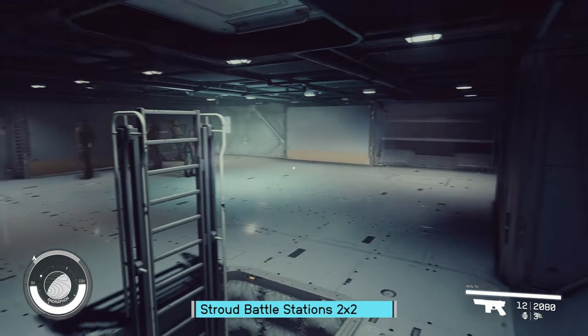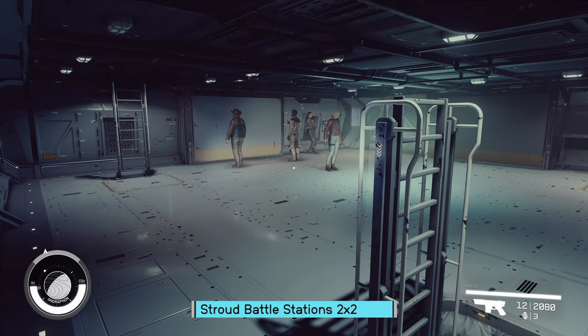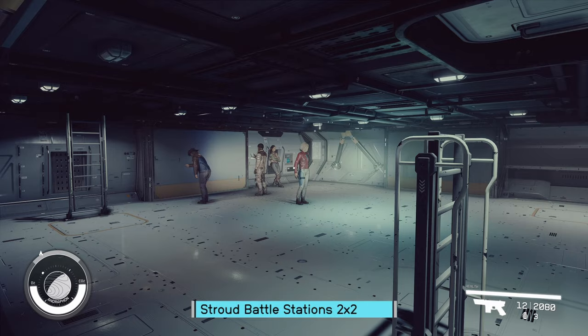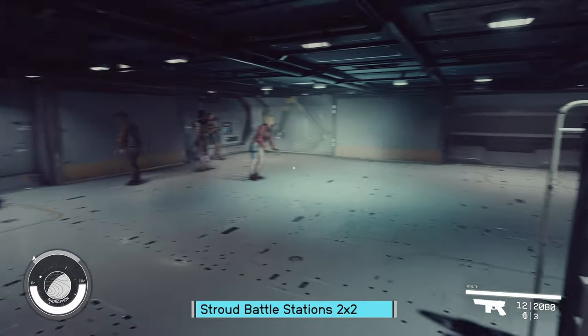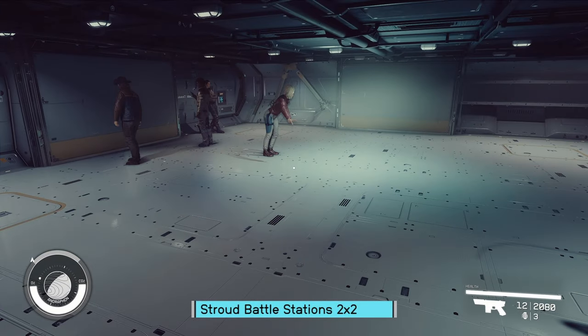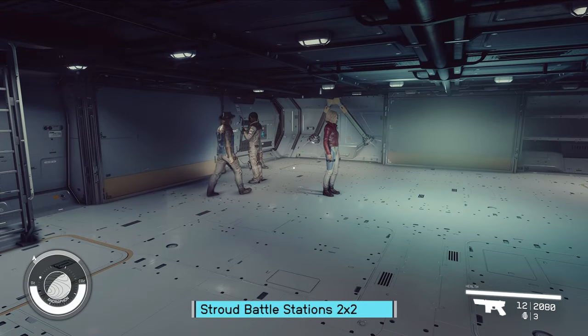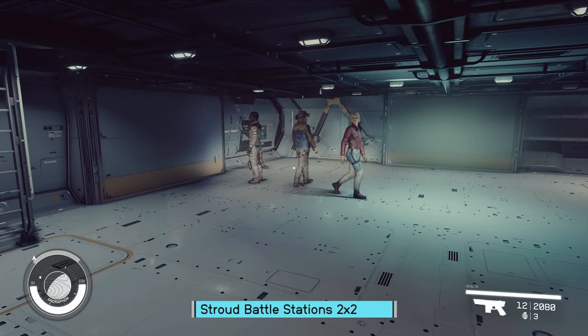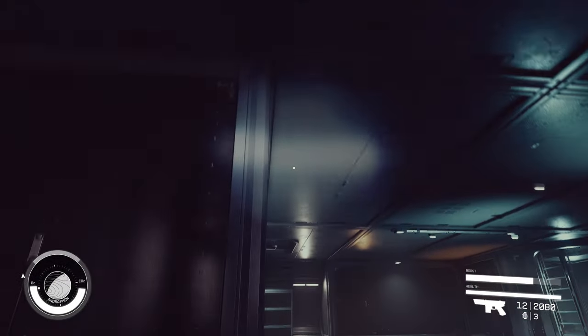Stroud Eklund Battle Stations — these companions are freaking me out, grown adults just standing there. Sarah's acting like the consoles are there, then walking right through the invisible console. Sure.